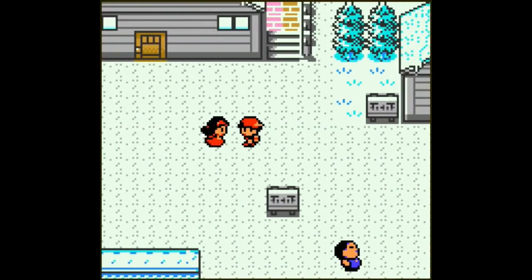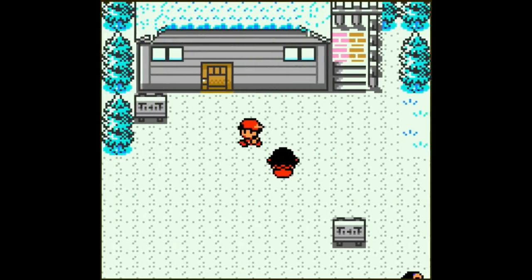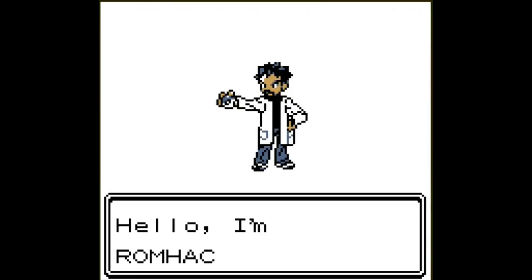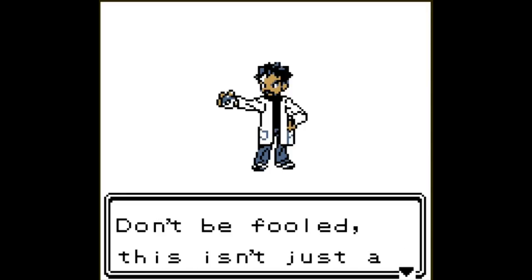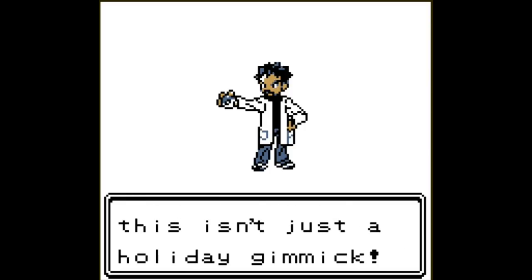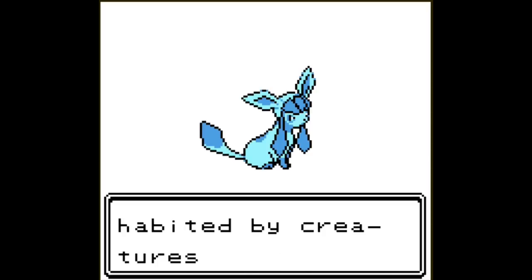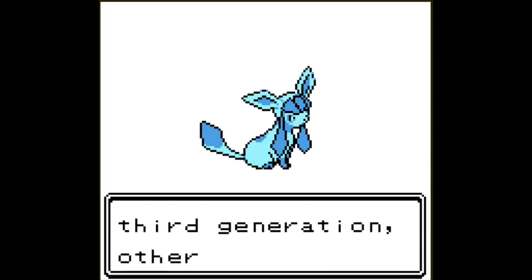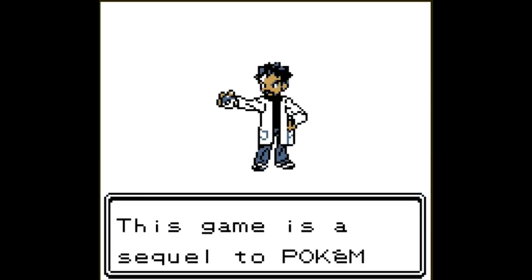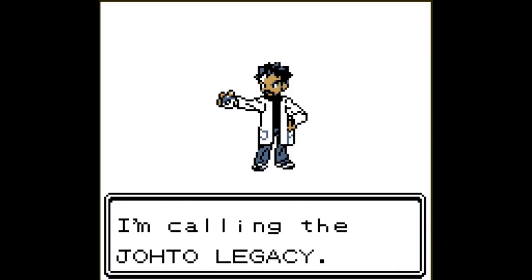The intro starts off somewhat similar to the original Pokemon Gold, but there are a few minor changes. The romhacker introduces himself as Mateo, and presents Pokemon Christmas, saying: 'Don't be fooled — this isn't just a holiday gimmick.' He mentions that the world is inhabited by Pokemon, that he's added new ones to the hack, some from the third generation and others newer. The game is described as a sequel to Pokemon Gold, part of what he calls the 'Johto Legacy.'